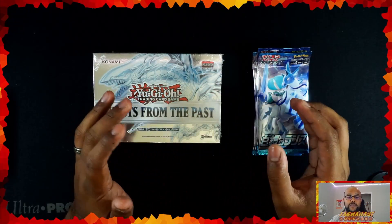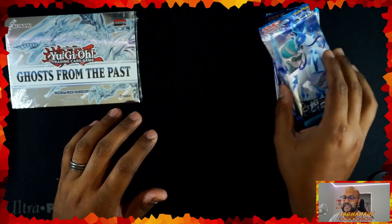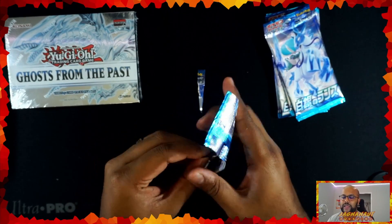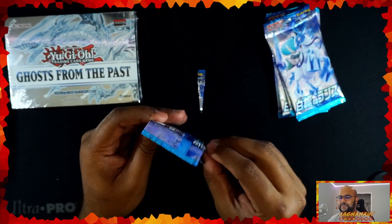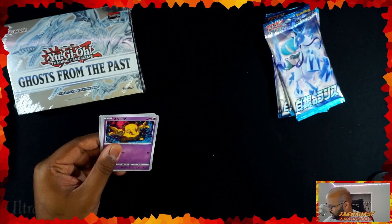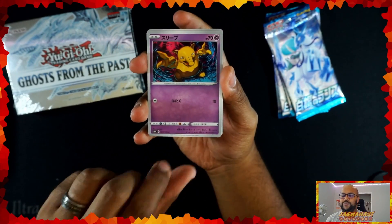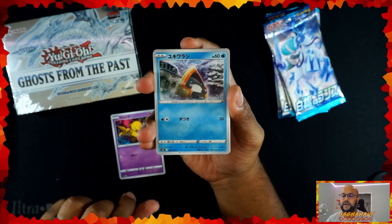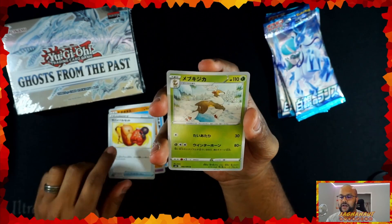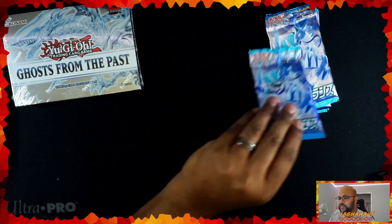As we've done in previous mini opening Mondays, we're just gonna go right into the Pokemon set first and we're gonna do our Ghost from the Past second. Last time we opened up some of these — I think it's like Ice Lance or something like that, the Japanese set — last time we did this we got some pretty nice pulls. Snow Runt, Hippopotas, that is a Trainer, and then we've got a Sawsbuck — Uncommon. Not too bad to start off with.